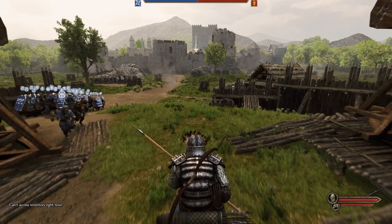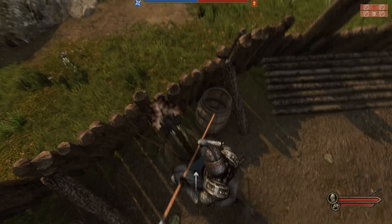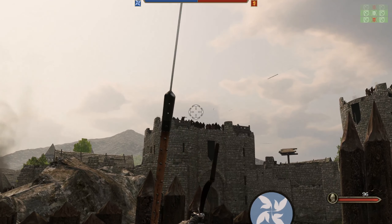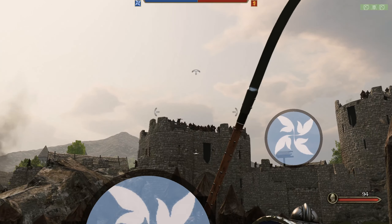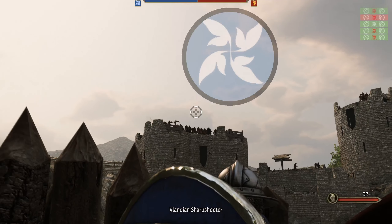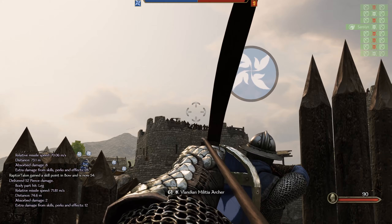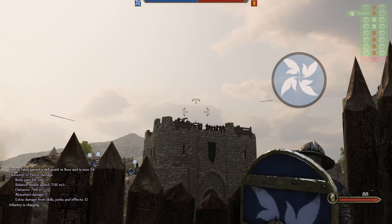I know that my infantry are going to be absolutely flooding into their castle because they have open walls. What I'm going to do is take a moment to see if I can't soften up some of their archers, because they sure have a lot of them. Shooting and hitting from this distance — maybe I've been shooting a wall the whole time. Yeah, seems to be the case. Raises my archery quite a bit.